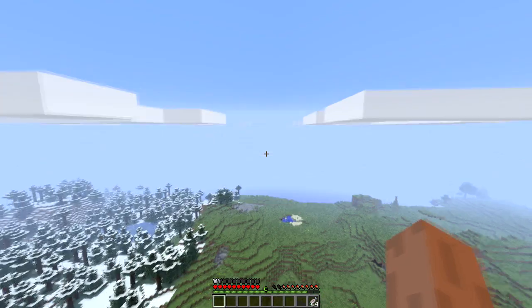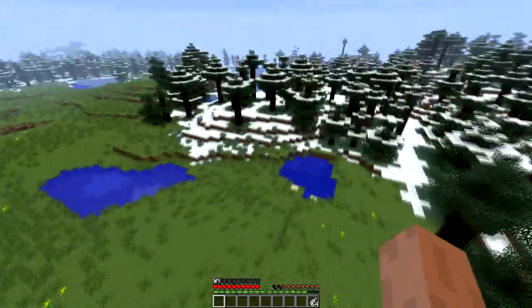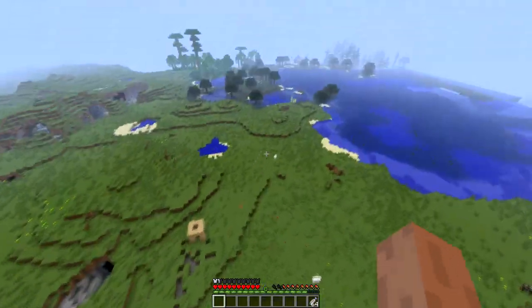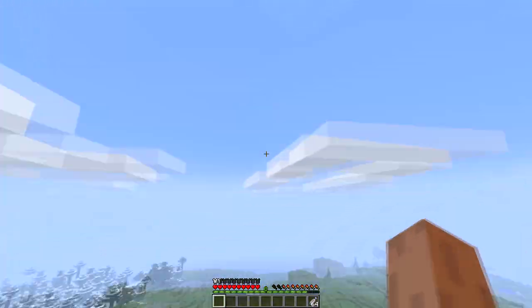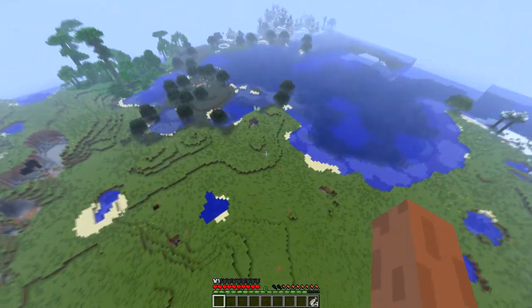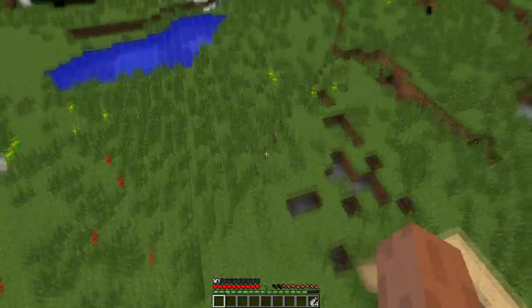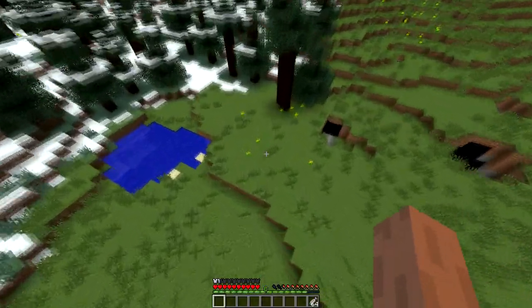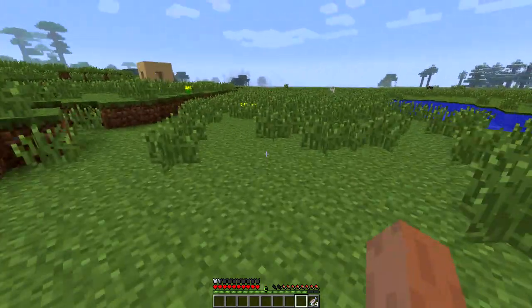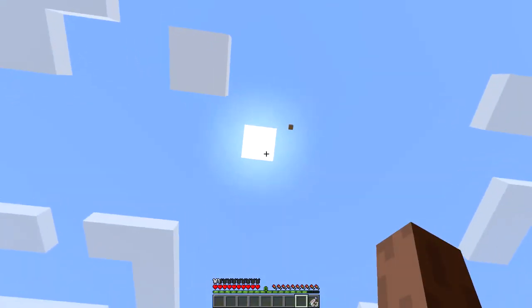I'm going to fly up here and demonstrate the next part of this mod. You can see we let go of the spacebar, we fall down, we hit it again, we go up. It's kind of like the techit jetpack, or the jetpack that's part of the buildcraft or industrialcraft mod — I'm not sure which one. But it's very cool, and when we fall, we do not take any fall damage, which is nice.